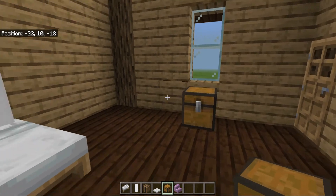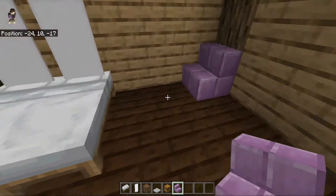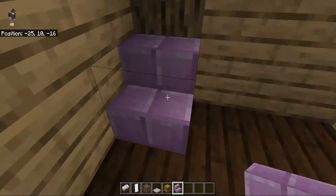Under the window we are going to have a chest, and in this corner we are going to have purple stairs to symbolize a purple little couch.